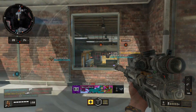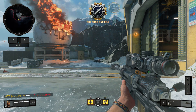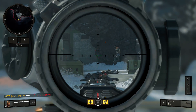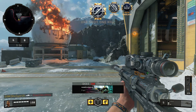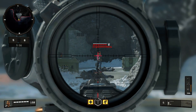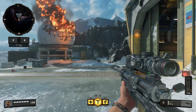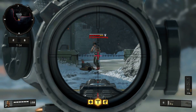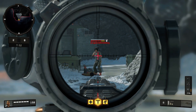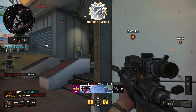Another cool thing about the damage of the Locus is that you actually don't need FMJ, even if your enemies are using body armor, unlike the other sniper rifles. Most other sniper rifles, body armor will stop you from getting that one-shot kill. But with the Locus, it goes right through and you still kill the enemy. The only situation where FMJ makes a difference is if your enemy has 200 health and body armor on — that is the only time FMJ will actually do anything good for you.